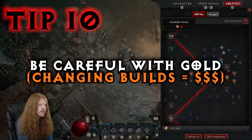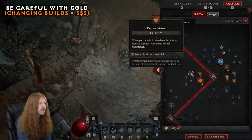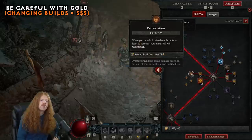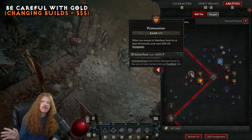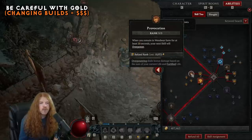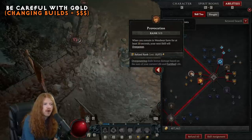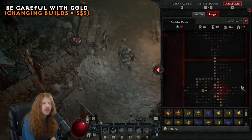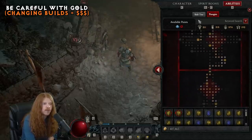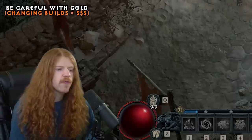You also want to be careful with your gold. Later in the game it can be very expensive to change a build, as there is no armory system to save and swap builds for free. If you've committed fully to a werebear build and want to try werewolf, it's going to be very expensive to undo both your skill tree and all your paragon tree nodes to rebuild. For this reason, multiple builds are possible but they're not as easily swapped in Diablo 4.